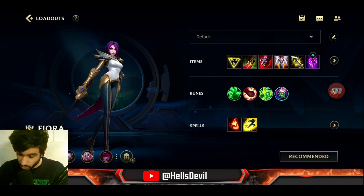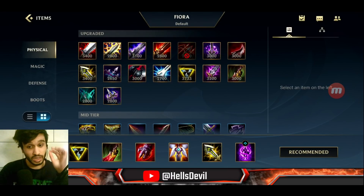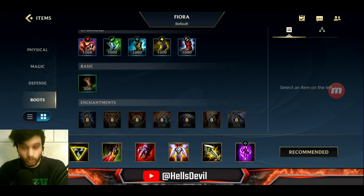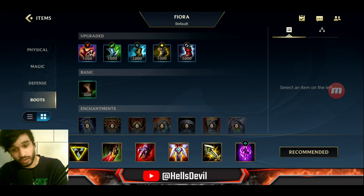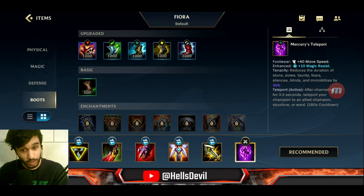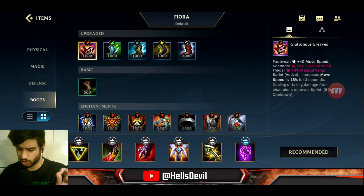You can even go Teleport as your second item — weird, right? But if you really need to teleport to your team while split pushing, Teleport second is really good for split push Fiora. I won't be doing split push Fiora in this video, but it's a great option.